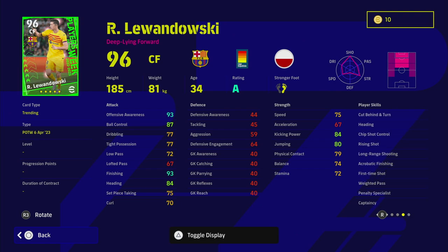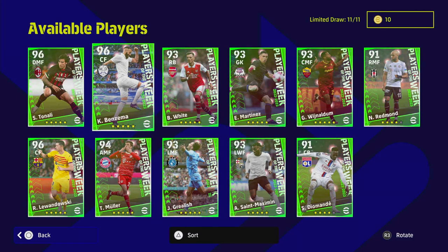Lewandowski has unwavering form, long range shooting, acrobatic finishing, first-time shot, penalty specialist, and heading. He's 185cm — not the tallest but you will score a lot of goals with him. The thing I don't like is he always feels extremely clunky on the ball compared to similar players like Benzema. You have to play very directly with him — the minute you get the ball at his feet you're not really dribbling, which is hard to operate for a lot of people.